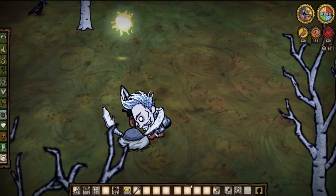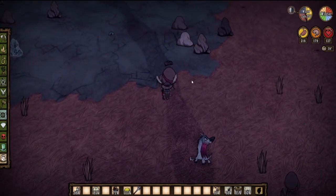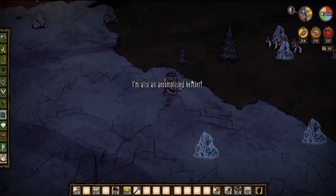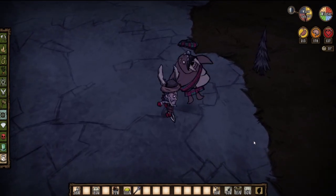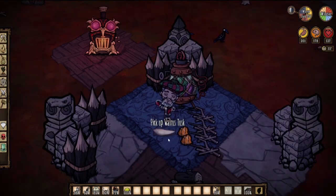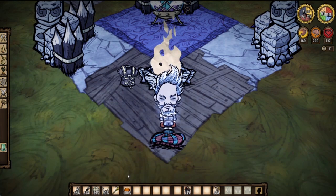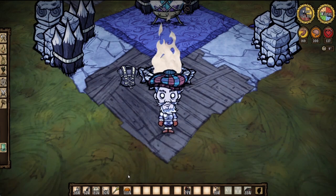On my first day of winter in a new world, I always make sure to visit MacTusk, because killing him gives you access to two very powerful items: the Tam o' Shanter and the Walking Cane. Bring a weapon, a log suit, and your winter equipment. Don't try to fight MacTusk or his hounds immediately — he will run away from his igloo until he decides it's time to retreat, at which point you can get some free attacks in. The hounds are bound to MacTusk, so there's a high chance they're not around anymore. The Walrus Tusk lets you craft the Walking Cane, providing a permanent 25% movement speed boost with no durability — an item every player needs. The Tam o' Shanter has the same insulation as a winter hat but also provides a sanity boost over time.